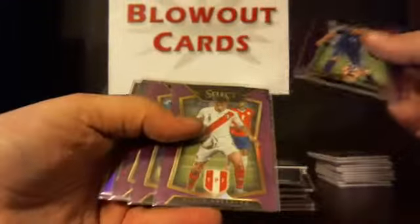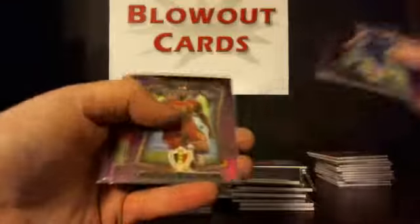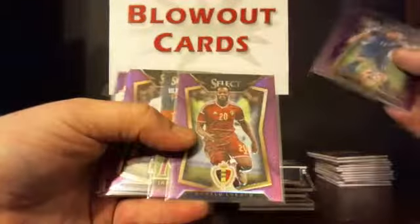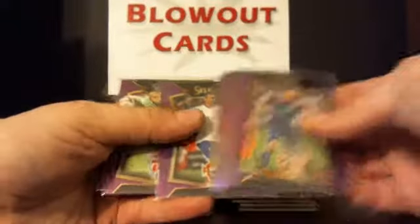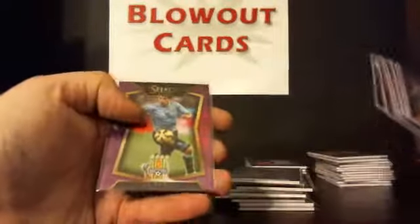Purples at $0.99: Suna, Guerrero, Cahill, Lukaku, Lukaku, James Rodriguez, Nani, Tim Howard, and Suarez.